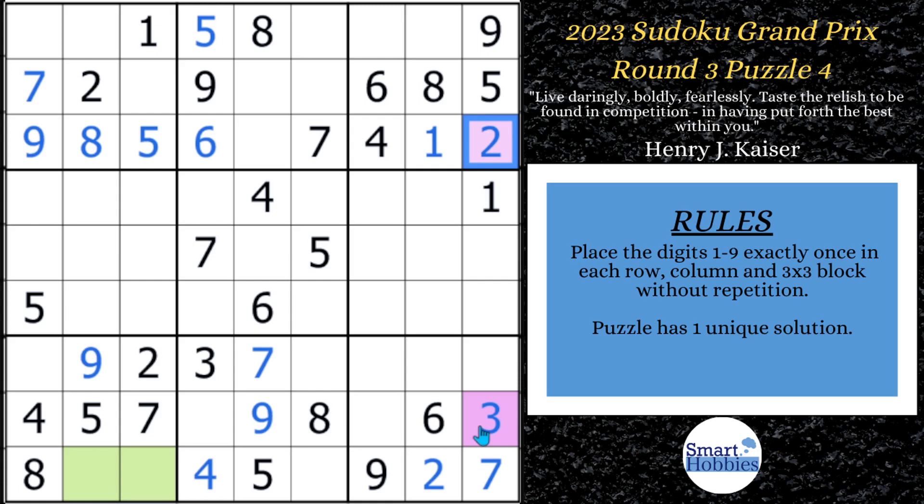And while you're at it, subscribe to Smart Hobbies. Let's remove some of these colors because now we're going to be able to make some more great solving here. Because once you put this two in and you've got this two, now we can solve this cell for a two. If you remember, there was a four in one of those two spots — you can actually solve this cell for a four. And with this one, you can solve this cell for a one and this cell for a three to finish block two.